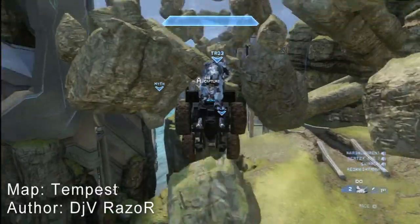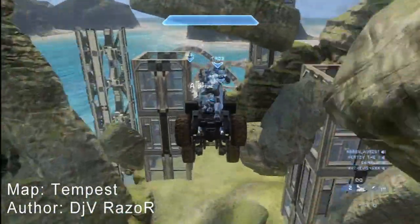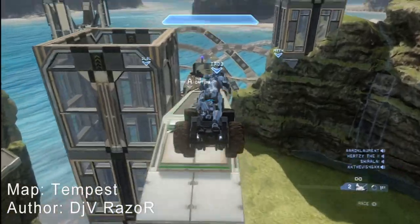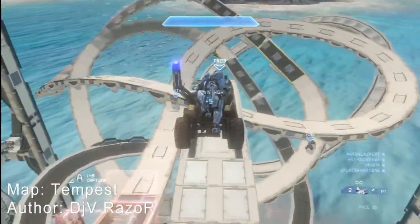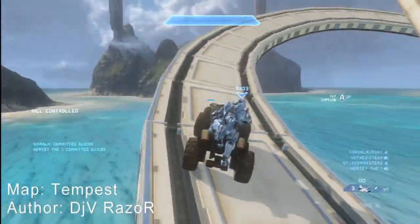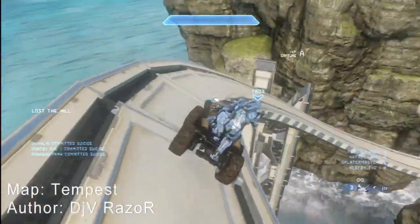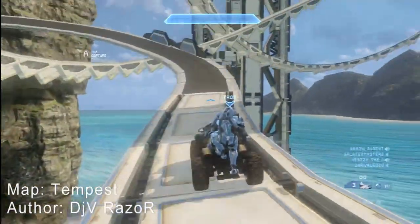So this first map here is called Tempest and it's made by DJV Razor. Let's just take a second here — wow, what a jump. And then followed again by another of the same style. This map is ridiculous. DJV Razor is probably my favorite rollercoaster forger — I've probably said that before, but yeah, it is amazing.